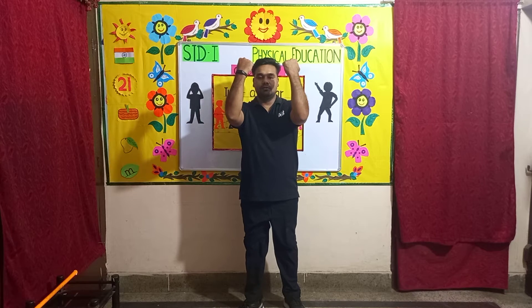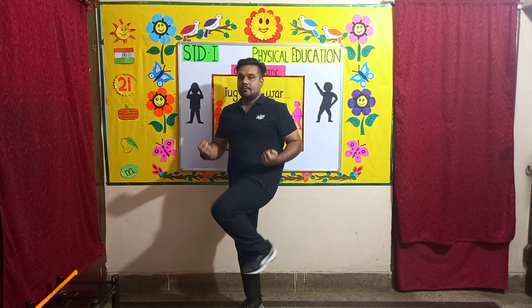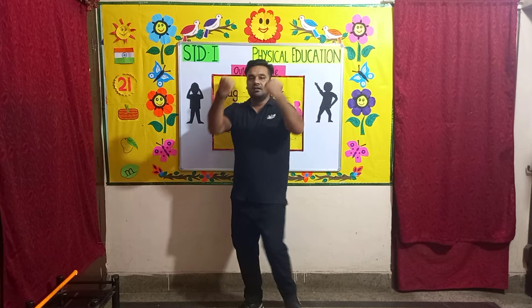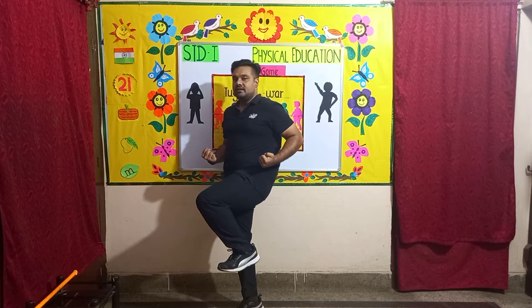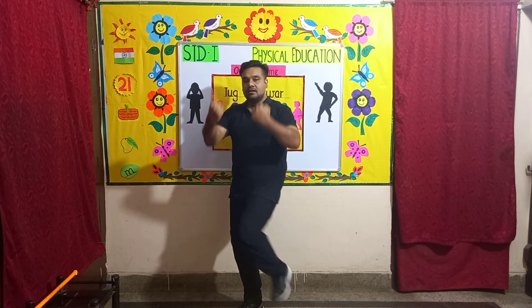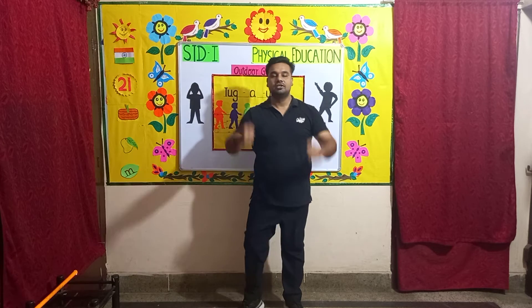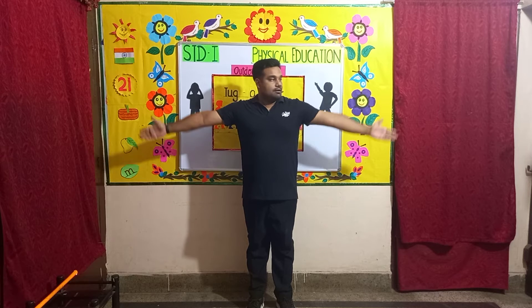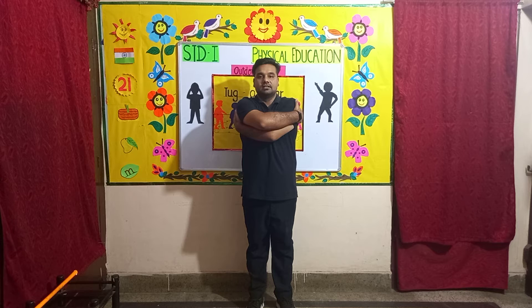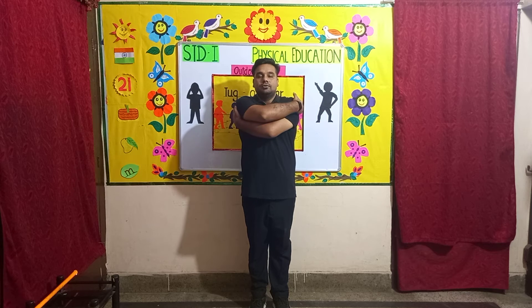Eight, seven, six, five, four, three. Next change. Exercise number four: arm crossovers. Bring your hands out like this, cross them over each other, then back out, then down, then back out. Let's start: one, two, three.